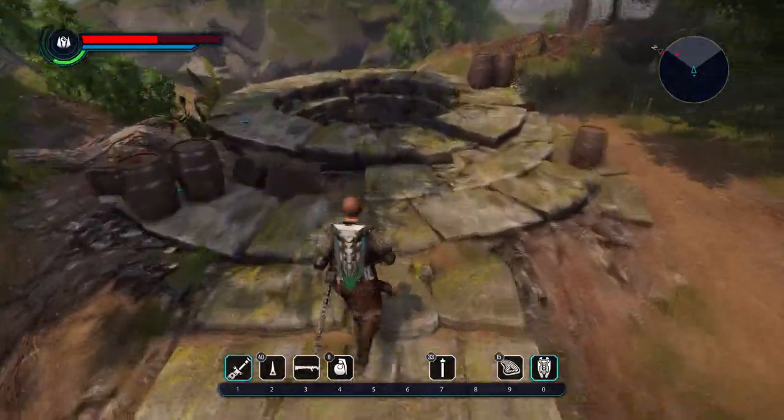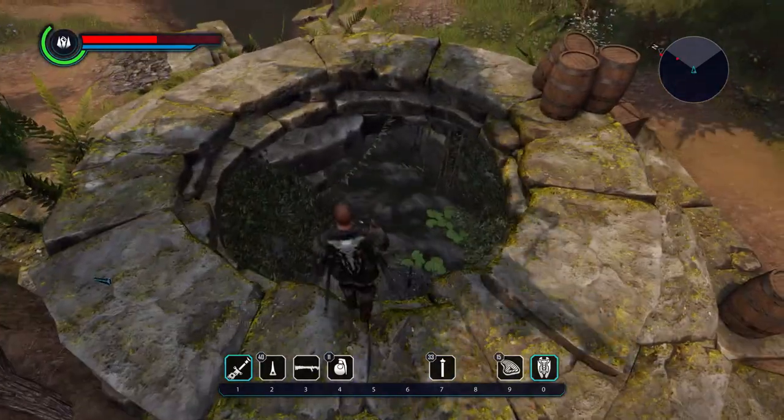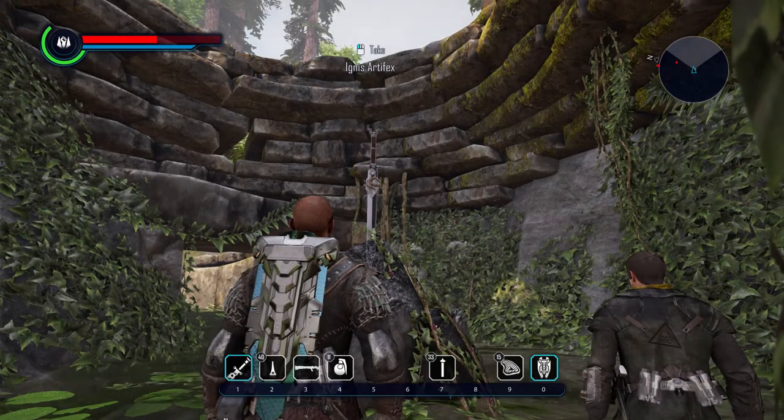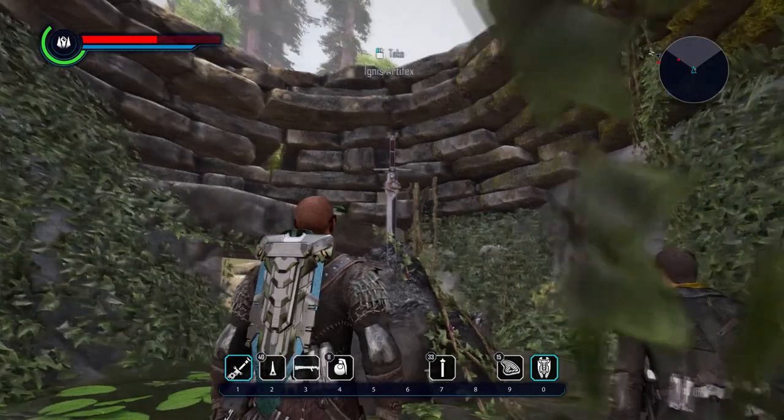And you will arrive here at this well. Don't hesitate, just throw yourself down, get into it, and down there you can already see it — Ignis Artifact, right here for you. Do not hesitate, pick it up. It's yours now.